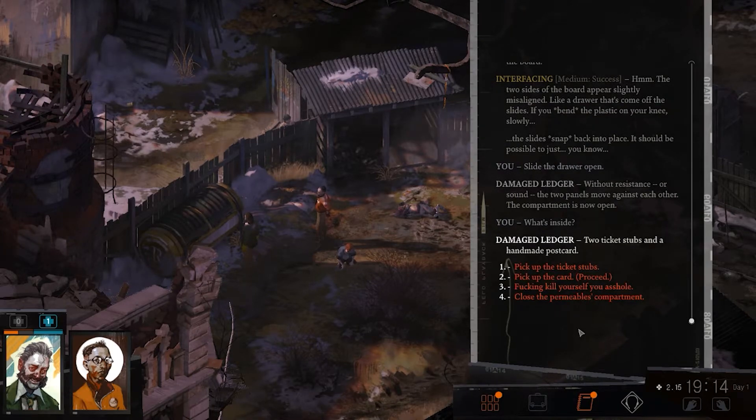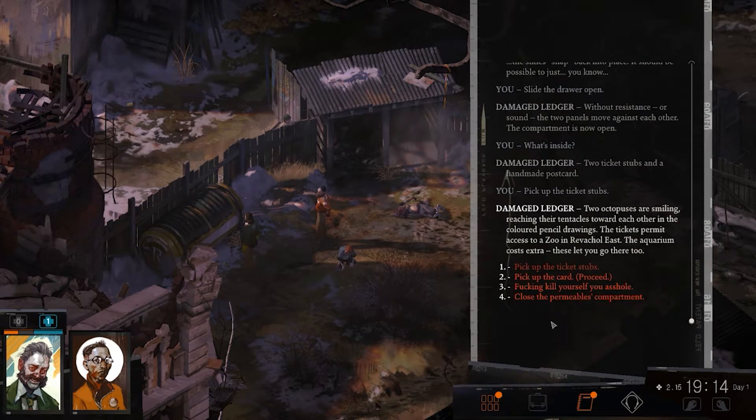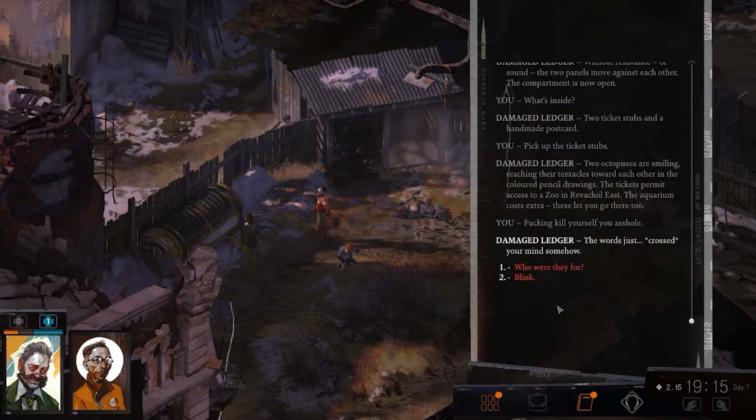What's inside? Two ticket stubs and a handmade postcard. Pick up the ticket stubs. Two octopuses are smiling, reaching their tentacles towards each other in the colored pencil drawing. The tickets permit access to a zoo in Orava Shoal East. The aquarium costs extra.